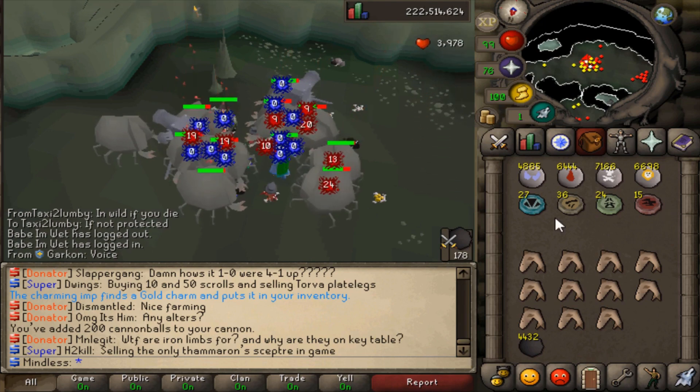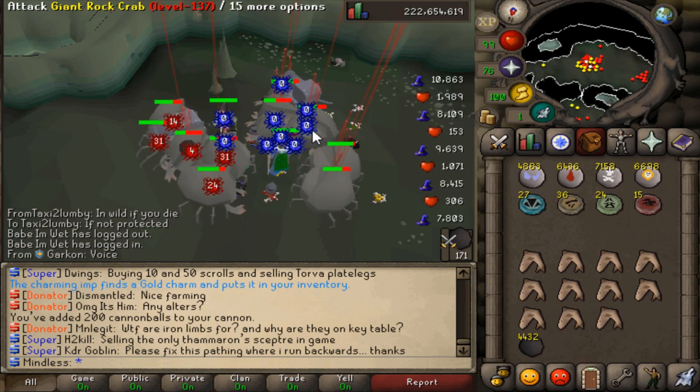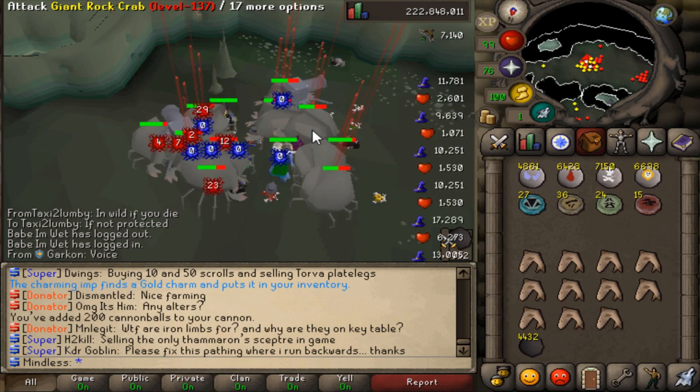The charming imp is going to pick up all the charms that drop and you just kill them extremely fast. You can use your cannon to maintain aggro, but if it's kind of packed like it is during the daytime, you can just sit here and kind of share kills — it doesn't really matter.